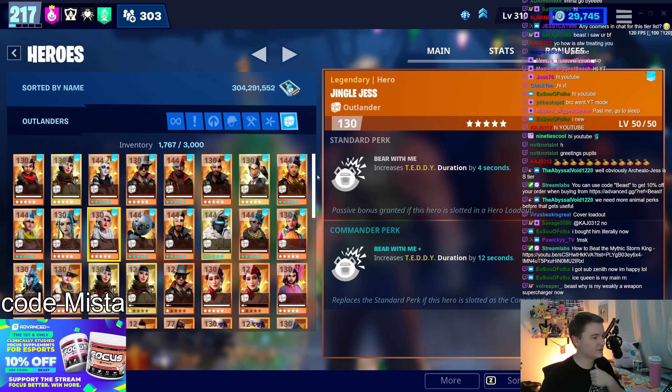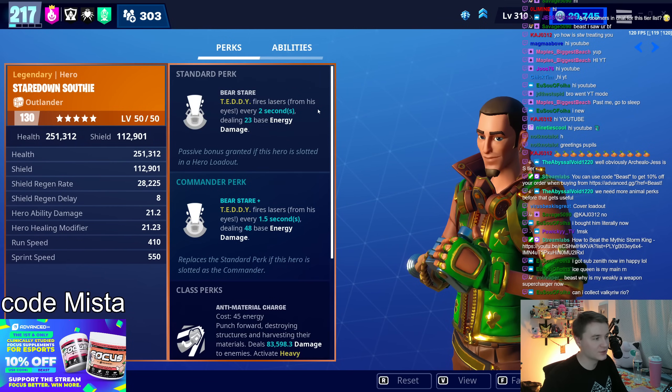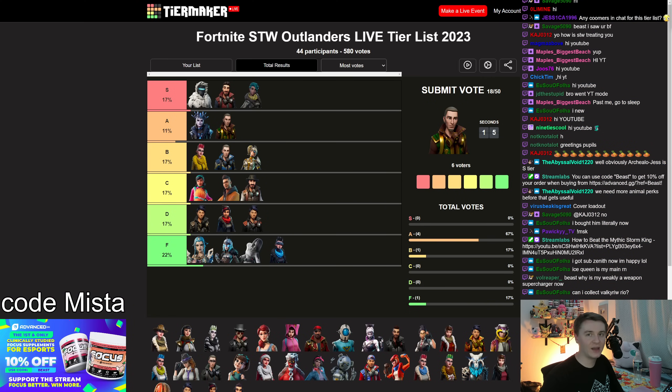Four Leaf Wildcat — Teddy fires a laser from the eyes. I've heard from some people that he's really, really strong, but I did not find that to be the case. C tier — that extra energy damage periodically was not that much. People are all across the board on this one: A tier, C tier, F tier. Kind of a wild card.